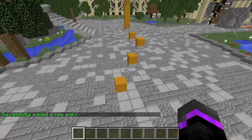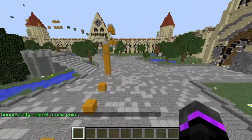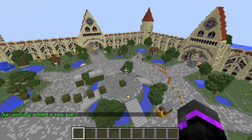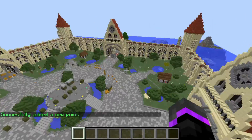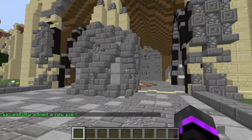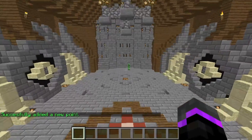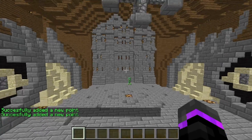Next I'm going to come down here to where the parkour is and add another point. Then we'll fly up to the top over here and show a big high view of the spawn. We'll come over here and show off the different portal areas. So we have created five points total on our server.